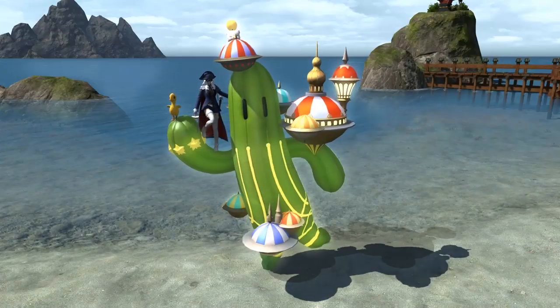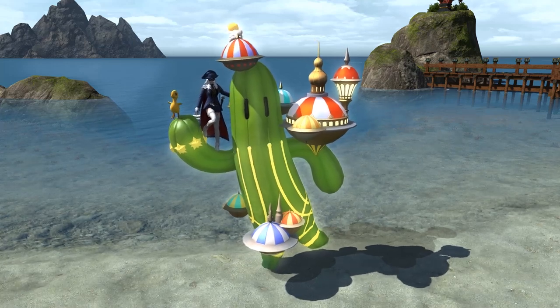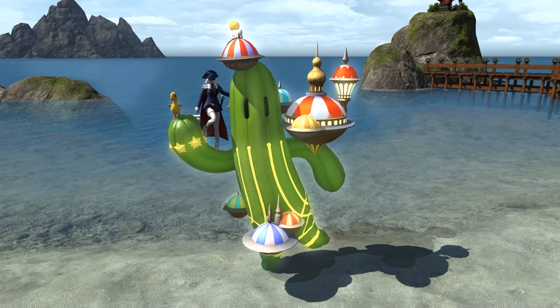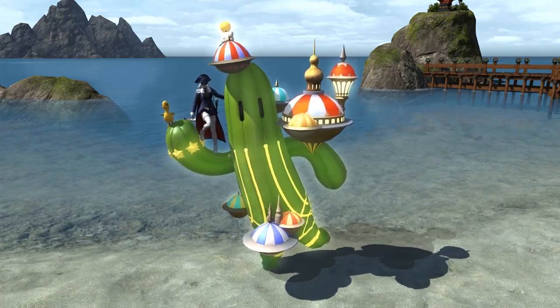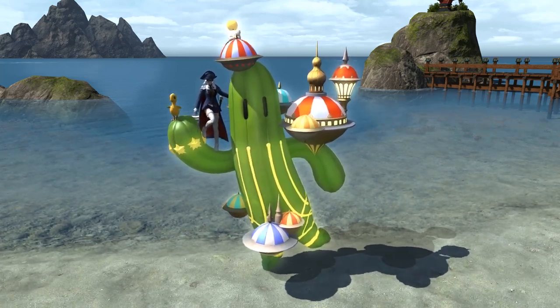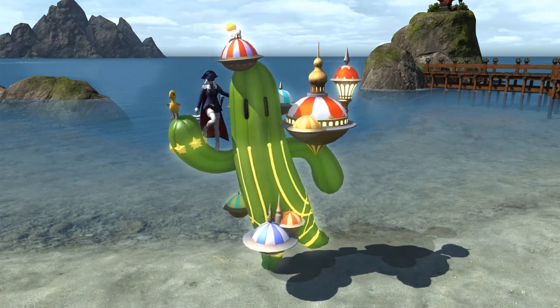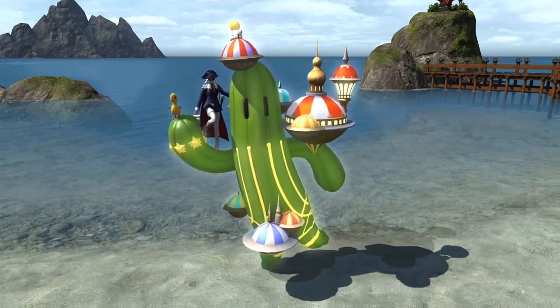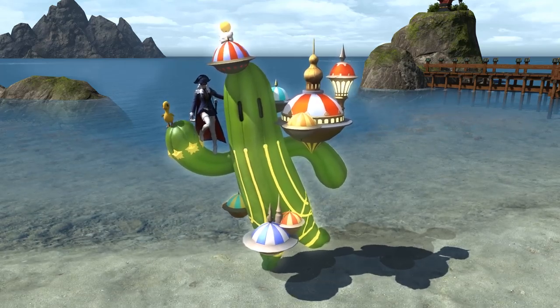The miniature lit up spires, the Moogle hanging on for dear life on the back, and a Chocobo Chick chirping away next to where you actually stand mounted — it's all a fantastic lump of fun, and it's so good to see some less serious mounts added to the game. The idea of the Savotender or Cactuar mount itself is absolute genius.